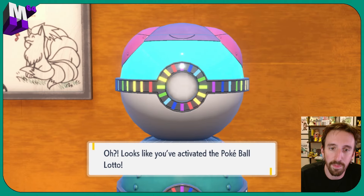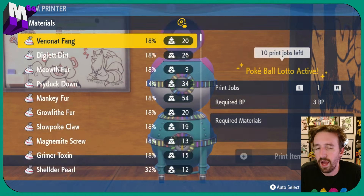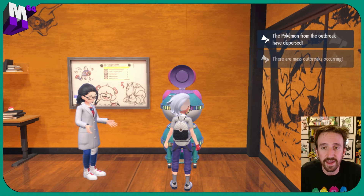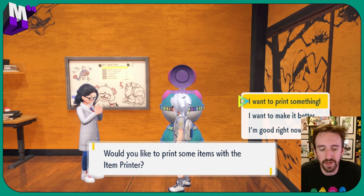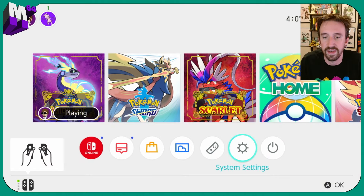We've got a Pokeball lotto triggered. I'll show you later how you could do this with a very specific item if you wanted, like an ability patch. But you can also just get the two silver powders or whatever the closest item is. We're backing out — we're not doing the Pokeball lotto yet — and we're going to get back to that same screen with the professor.